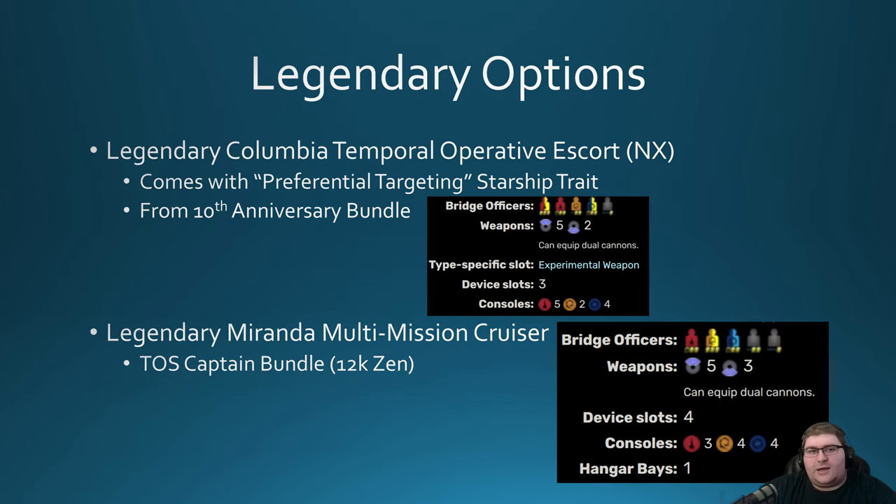For Legendary options, the top pick is the Legendary NX, which comes with the Preferential Targeting starship trait. When you hit Cannon Scatter Volley — you don't even need a cannon equipped, just have CSV on your spam bar — your Beam Overload gets a 100% Cat 1 damage boost for 20 seconds, basically an extra two and a half TAC consoles worth of damage. The Legendary NX has a Commander TAC with Temporal Operative, Lieutenant Commander TAC, Lieutenant Engineer, Lieutenant Commander Science with Temporal Operative, and an Ensign Universal. It's a 5-2 setup plus Experimental, with plenty of TAC consoles — a really solid ship.